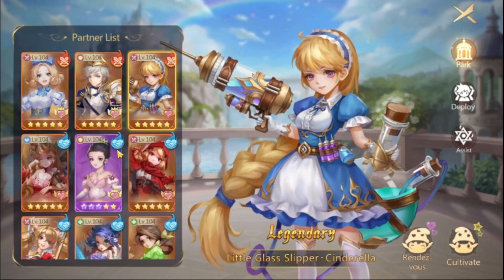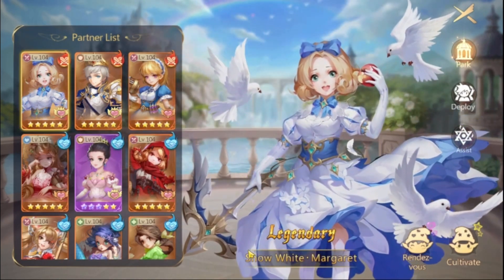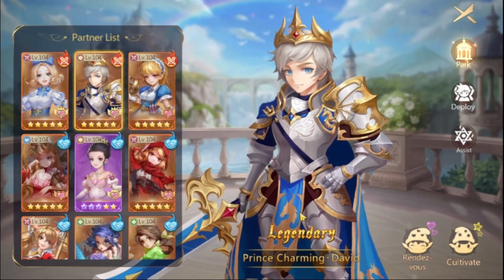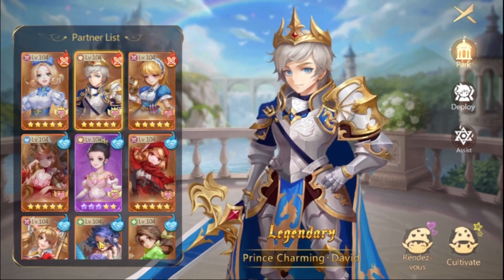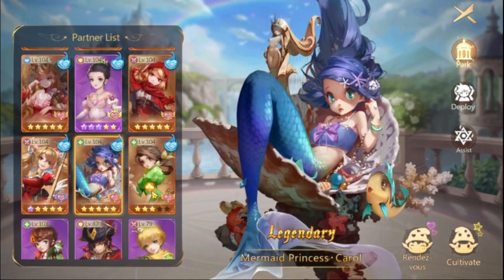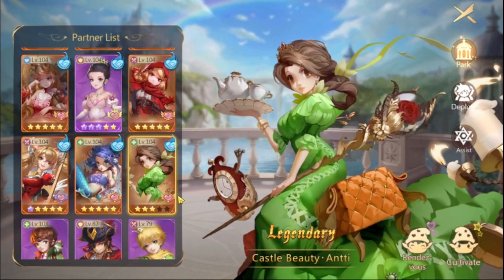That was for BvE. For BvB, I'm going to be using Snow White as well. We can use Prince Charming or we can completely ignore him from the BvB setup and instead use the Match Girl. We can use Mermaid, or you can use the Castle Beauty, because in BvB we need a bit of healing — not just focusing on attack.